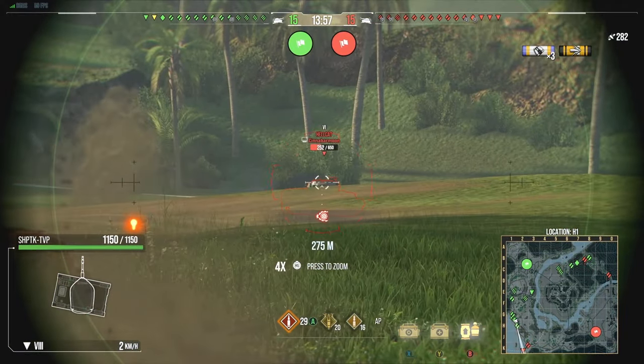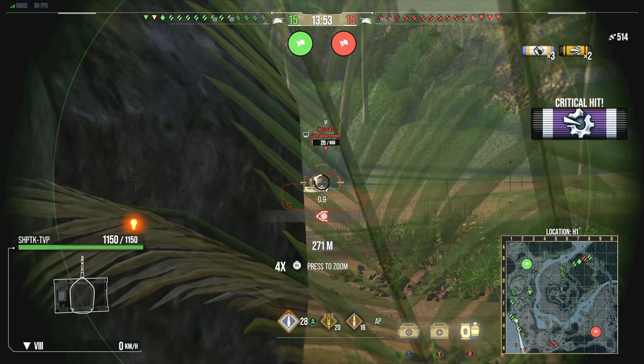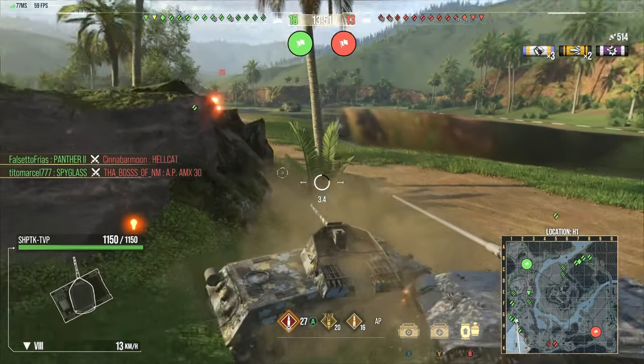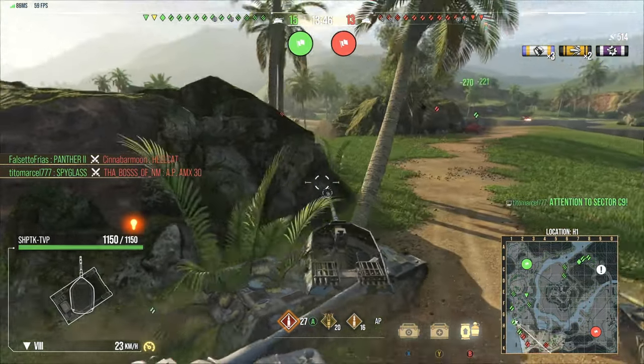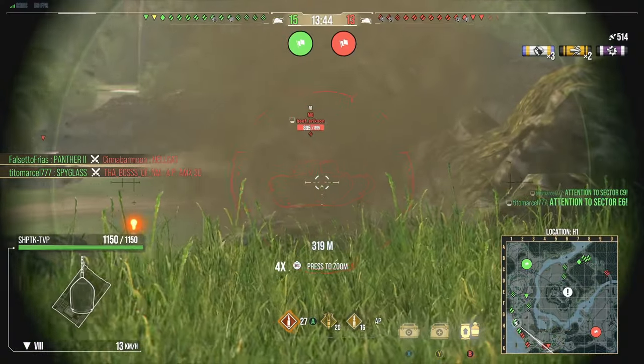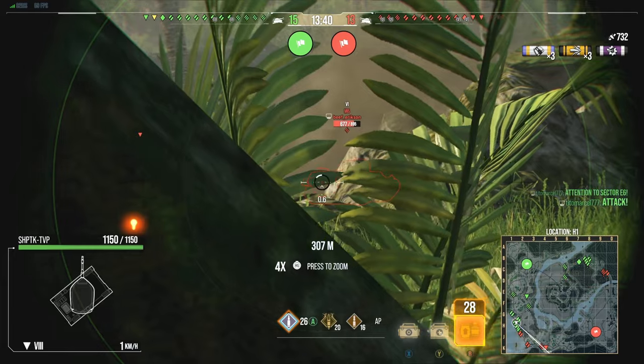I'll jump forward in the gameplay to where the combat starts — there's a lot of driving. I love the pull over here in H2/G2. There's a bush that's perfectly placed where you're capable of sometimes getting an easy snap, and then you can rock back behind cover for a safe zone. I'm surprised I don't see more people playing this tank in the matchmaker, because the rate of fire makes up for the lack of alpha.